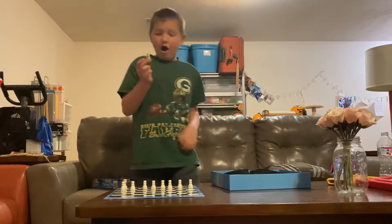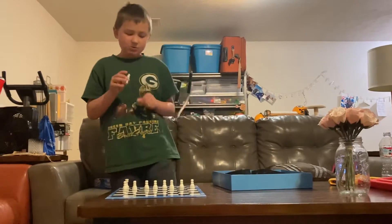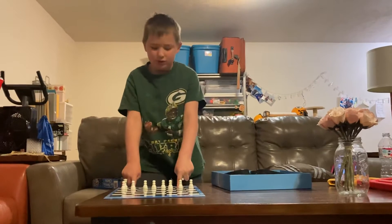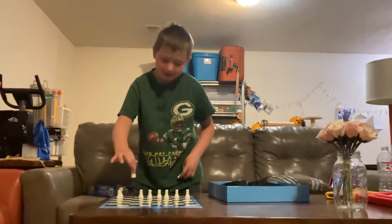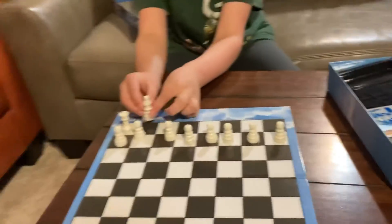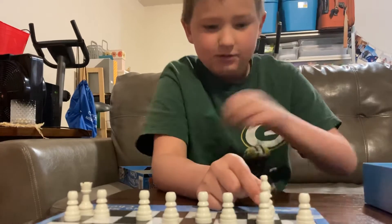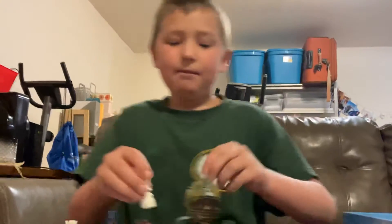Now we have the bishops. Each bishop goes right here on its space — one's white, one's black. You put the bishop right there, next to the pawn. That's one way you place the bishop.